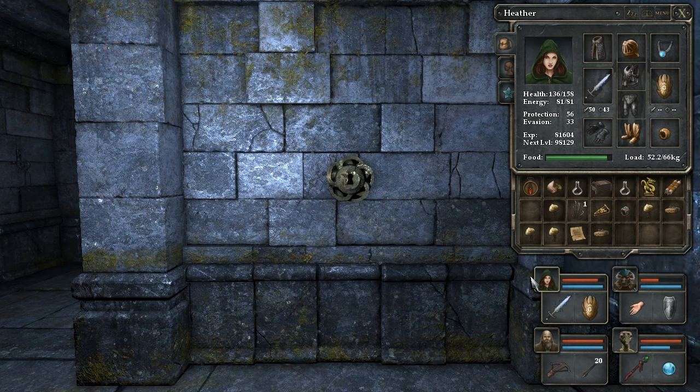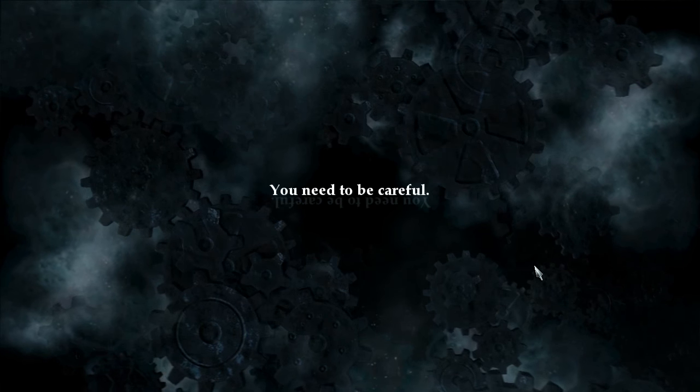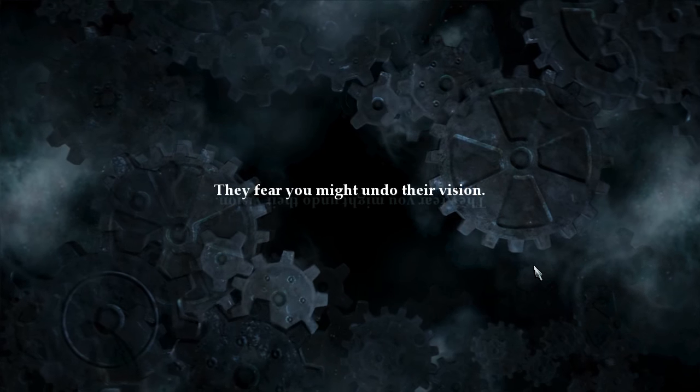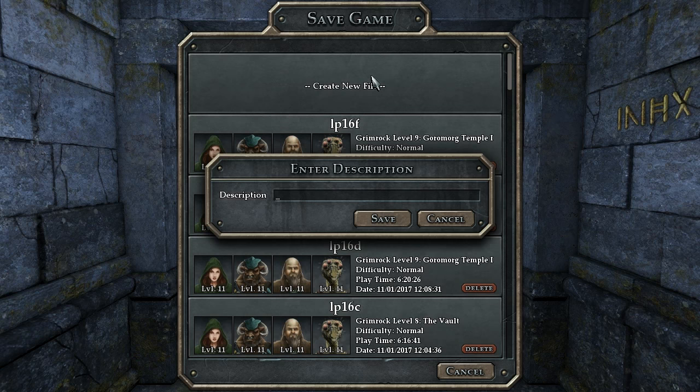The Outer Sanctum. We have a key that will unlock things here. And we're going to rest, because if there's anywhere that seems very, very dangerous, it is a place called the Outer Sanctum. A mysterious voice warns: 'You need to be careful. They live here and they will want to stop you. They fear you might undo their vision.' I don't know what vision this is, but I don't like the sound of it already — it's probably full of doom and death, most likely for us. We need to get Mal'Grav up to pretty much full health and save, because this place seems sinister with a capital S.